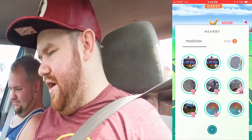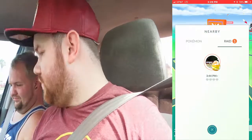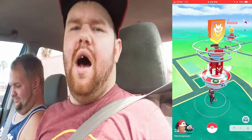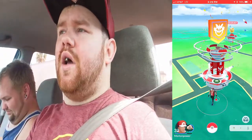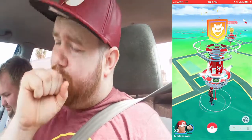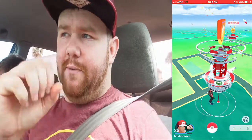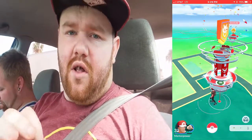And then we also have a Snubbull nearby, which actually could be shiny. And we've got a Tier 4 Raid that could be an Alolan Marowak, but we won't be able to do that on our own. We're going to go over here and try to see if we can get these Snubbulls and see if they're shiny. Also, there's a research task out there — you've got to get three curveball throws in a row, and that will get you Spinda. This is one of the Gen 3 Pokemon that hasn't been released yet — it's one of three of them, and it can come in eight different variants. So be on the lookout for that research reward.